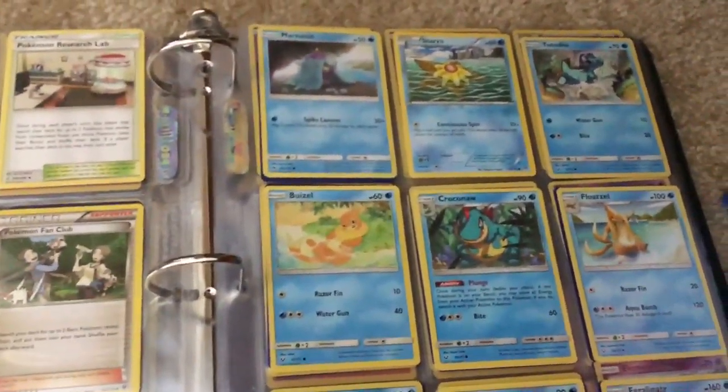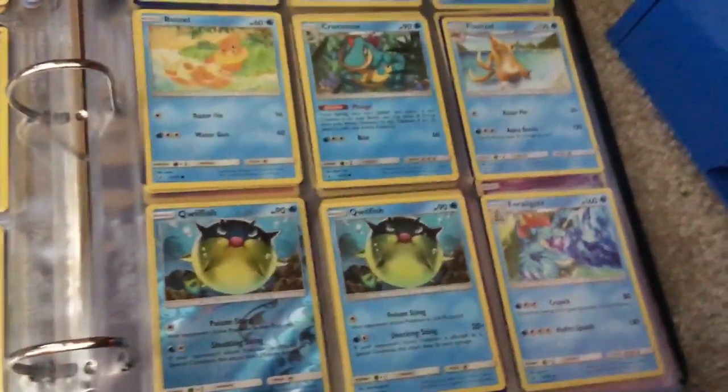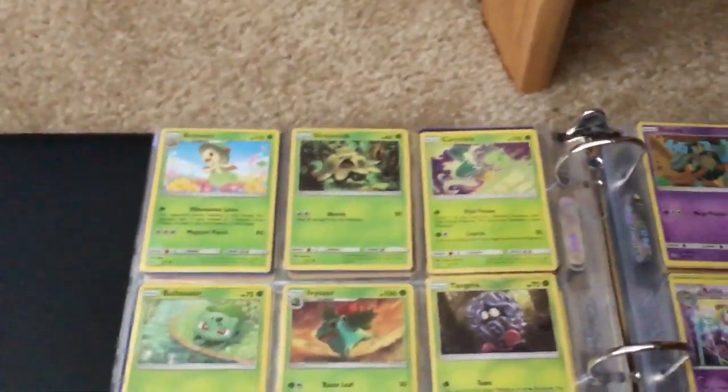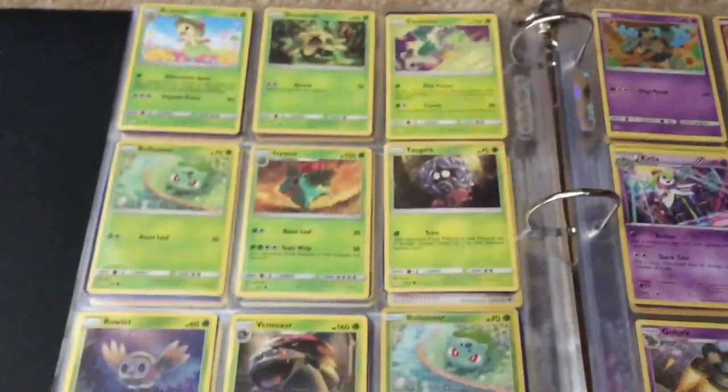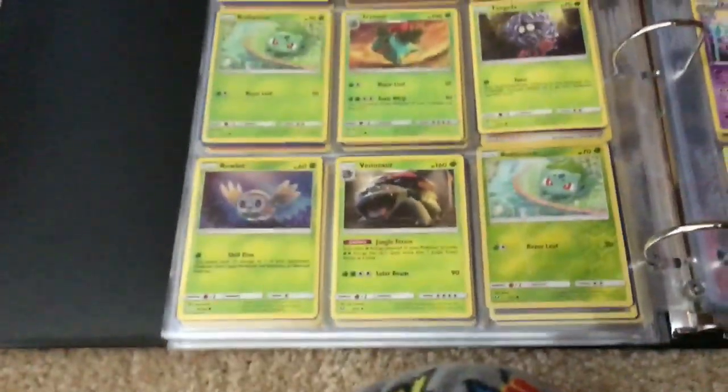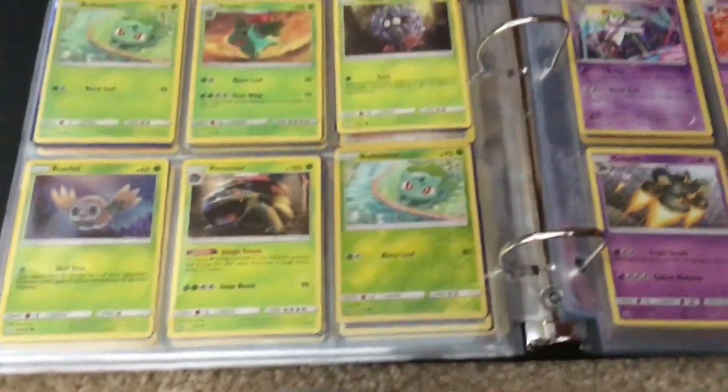Totodile, Busyl, Croc Knot, Float Cell, Quillfish Reverse Rare, Quillfish, Freeligator, Relum, Scrummish, Carvine, Bulbasaur, Ivysaur, Tangela, Rowlet, Venusaur, Bulbasaur Reverse Rare.